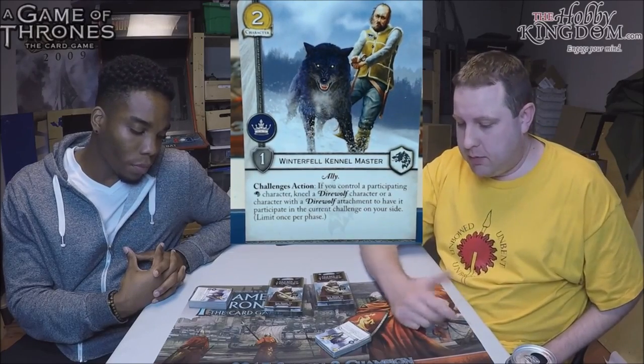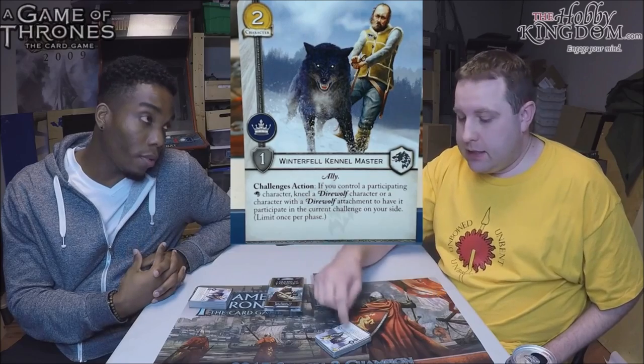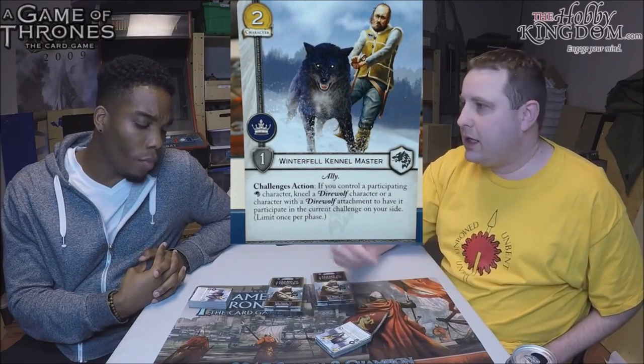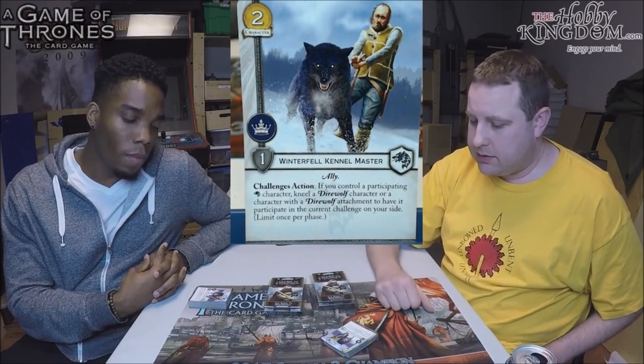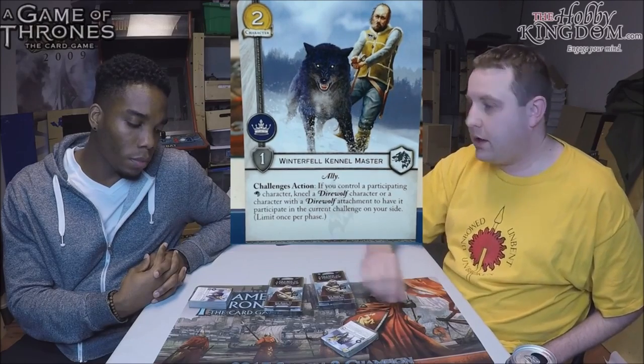We do have enough direwolves with the unique and non-unique ones in the card pool already. He's a two-cost chud, but the mono-icon makes it a little tough. There's no downside to playing Allies yet. He's also useful because Gray Wind — the wolf that eats characters with one strength or less, two if Robb's out — this guy is only one strength. You could kill him to trigger Robb's ability to stand all your characters if you need to, and you don't care if he goes away for two bucks.